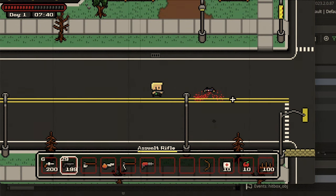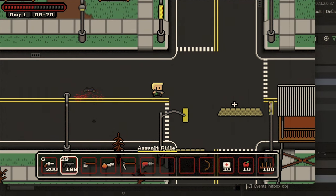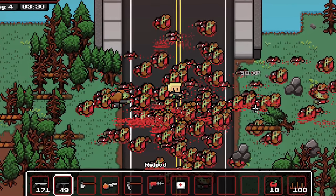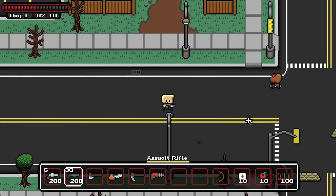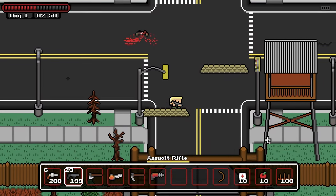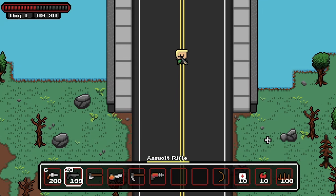Something else I changed, as you may have noticed, is that their bodies now fade away like the blood splatter. I liked how the bodies stayed before, but once you killed 20 or more in front of the bridge it became quite a mess and a lot of visual clutter. I'm going to play around with this in the future and maybe add some guts or mush that eventually go away, but that's more of a polishing feature than something necessary to the gameplay.